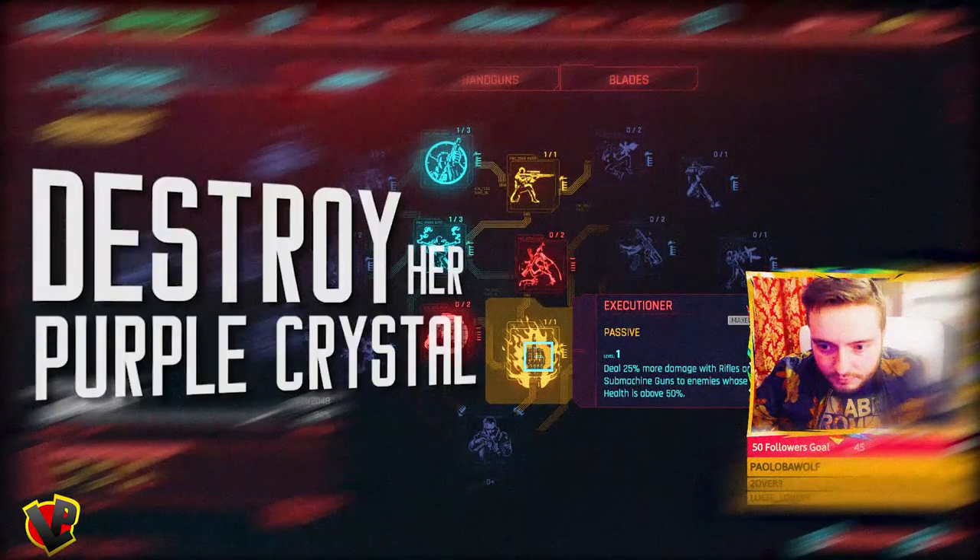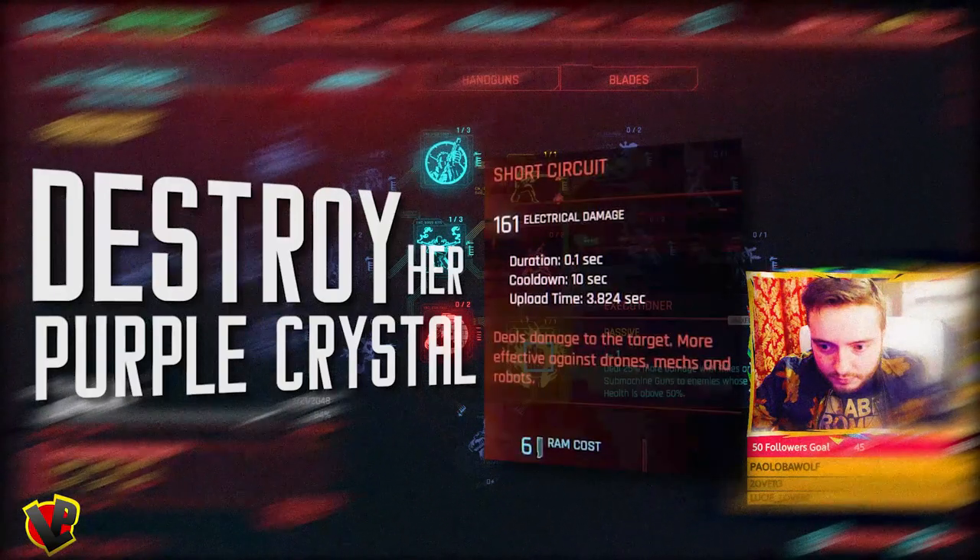She has a weak spot — there's a purple crystal on her back that keeps healing her. You can hack it by electrocuting her with six RAM, or you can destroy it by shooting at her back a couple of times.